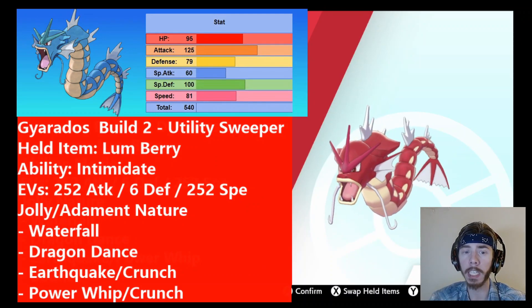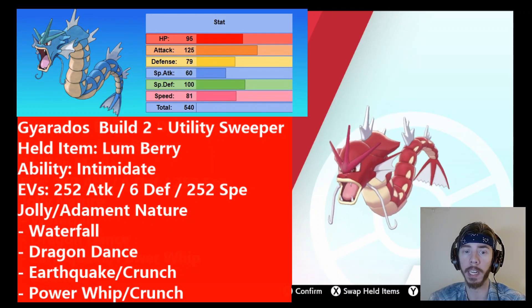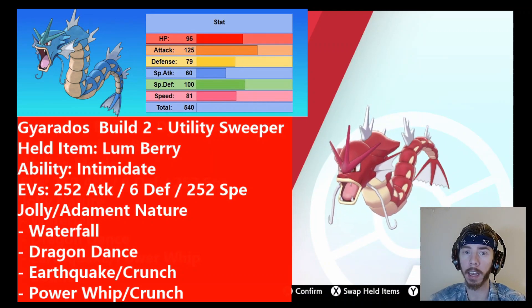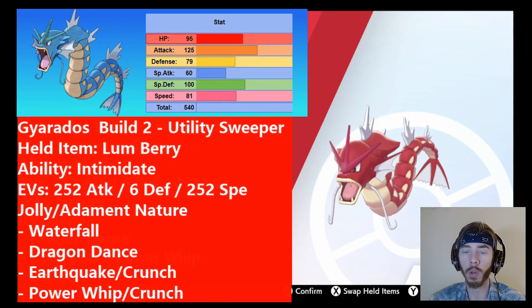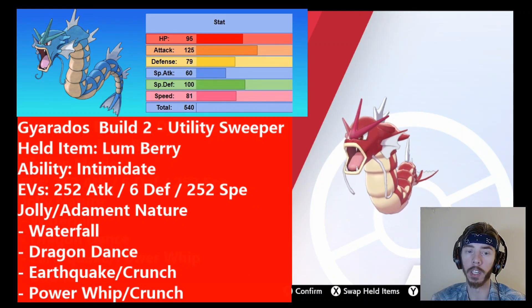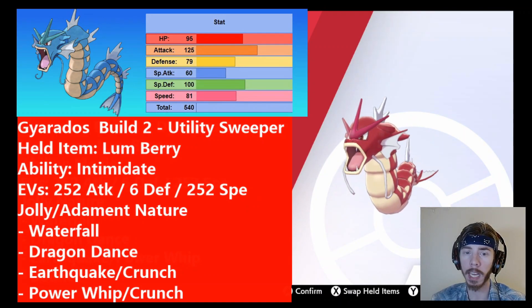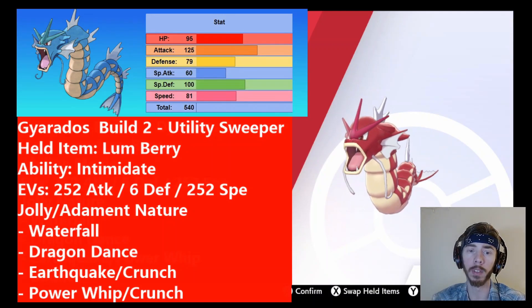It's the same EV spread — max out attack, max out speed, and put the rest in defense. For the nature, I still recommend Jolly because it boosts speed. However, you could run Adamant, which increases your attack and still decreases special attack, making your physical attacks even stronger. But you won't be as fast as you'd be with Jolly. In this meta, speed seems to be much more important, and especially because you're already lowering your opponent's attacks with Intimidate. Adamant nature is still totally viable and very scary, but I think speed is what you want here.